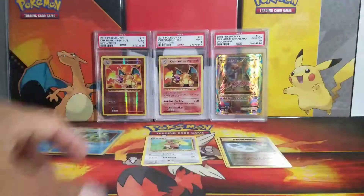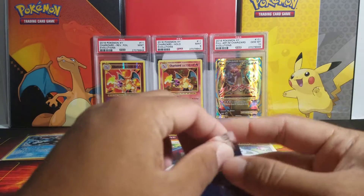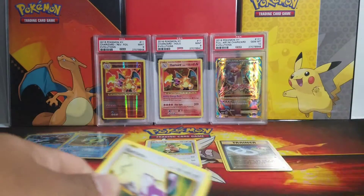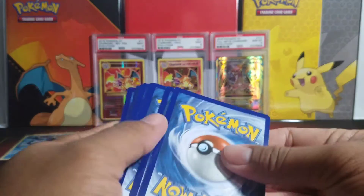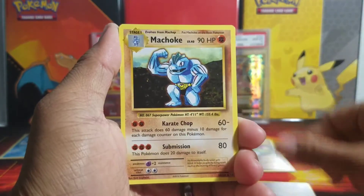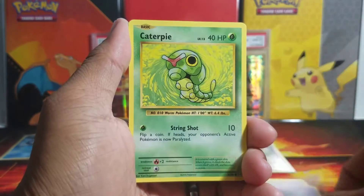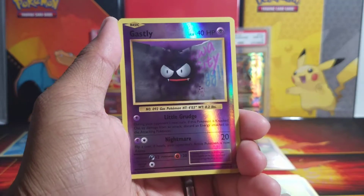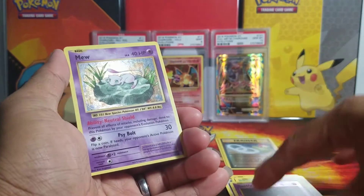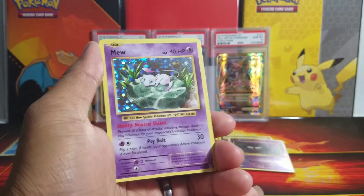Awesome! Not really what we're looking for, but it is a holo card so we'll take it. Final pack — come on, Mega Blastoise! Let's get an EX, or maybe a Charizard holo rare. Can we get some last pack magic? We got Coffin, Machoke, DCE, Rattata, Diglett, Gastly, Caterpie, energy card, reverse Gastly, and the rare is a Mew holo — so we didn't get an EX, but we did get two holos.